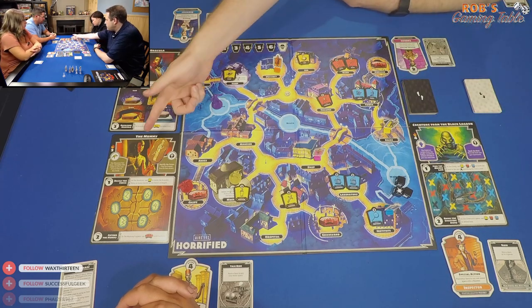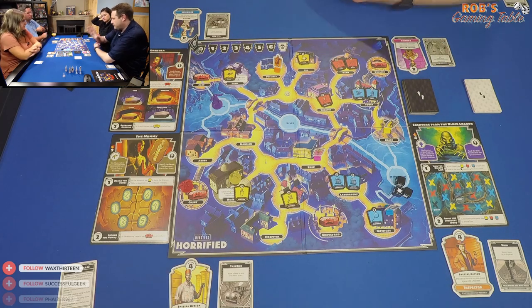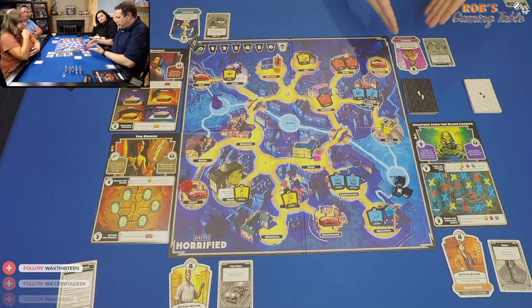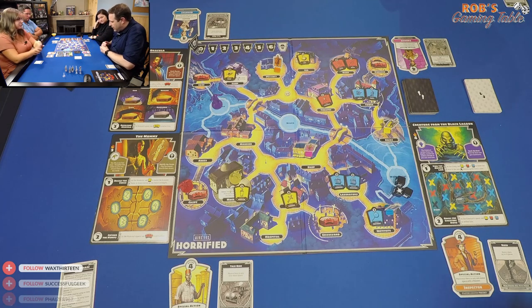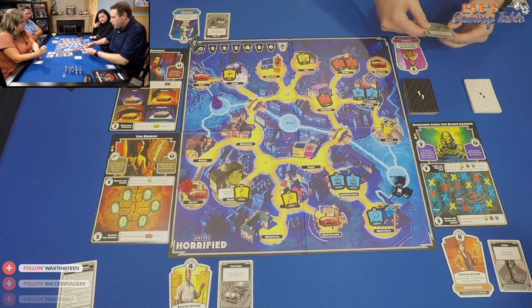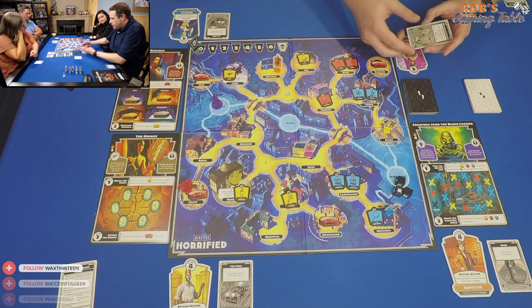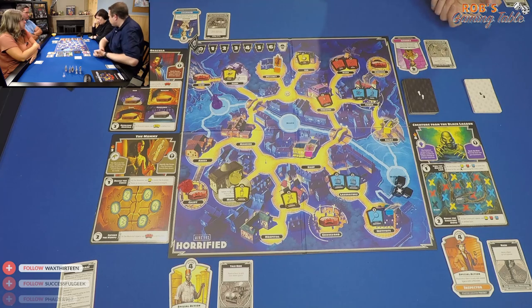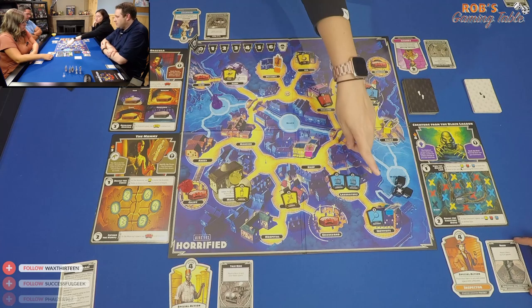The frenzy levels for the monsters are one, two, and four, so Dracula will be the frenzy monster today — doing more actions than the rest, though that token can move based on cards. Rob is the Courier, starting at the shop with four actions; his special action is to place his hero in any space with another hero. Mel is the Scientist with four actions and can add one strength to any item she uses, starting at the Institute.